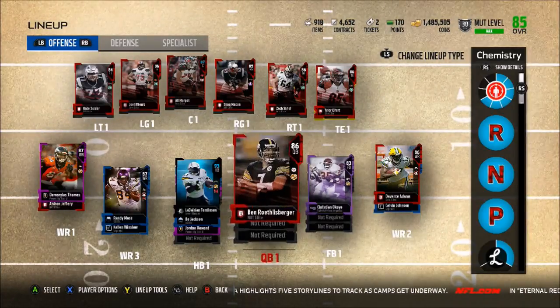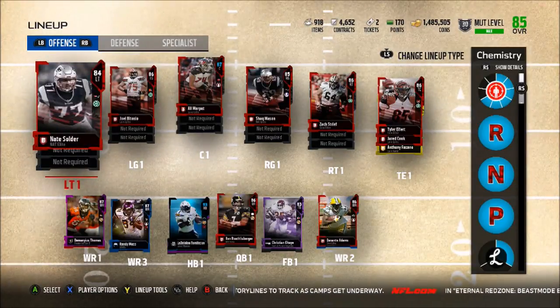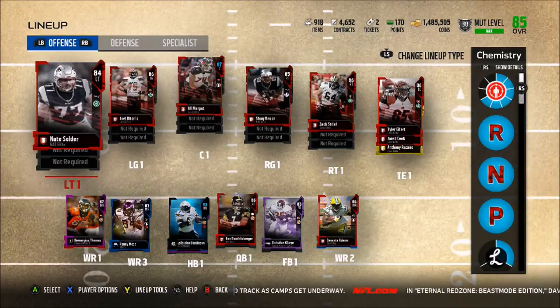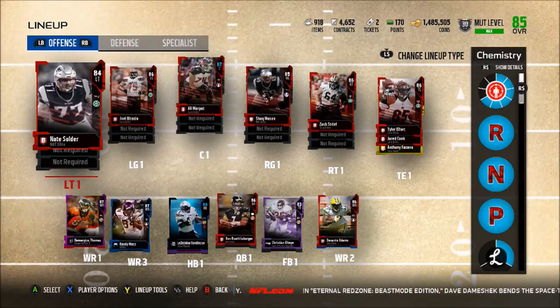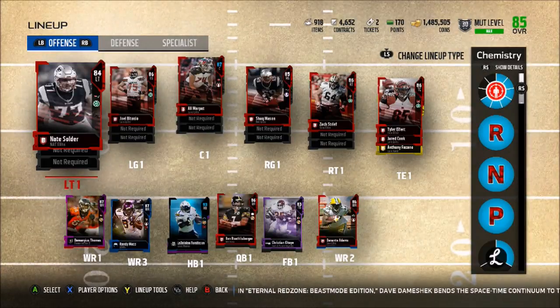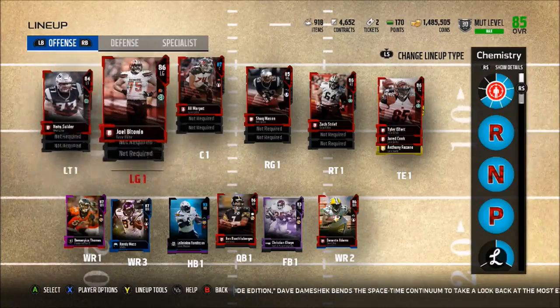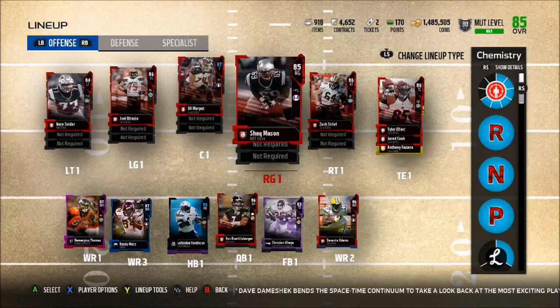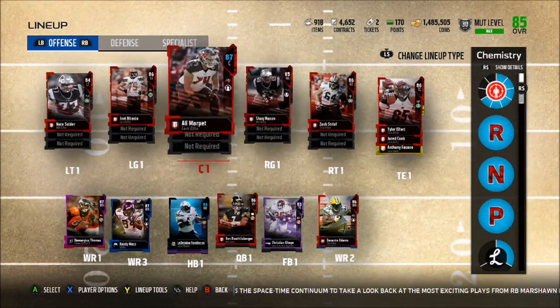We also have 83 overall Christian McCaffrey at the fullback — not too special but decent. At the offensive line we have 84 Nate Solder who is a NAT, so I need to upgrade him and find what sets I can throw him into. There are definitely some way better left tackles in the game, but most offensive linemen are kind of really expensive — like 150K to 200K just for like an 87 overall left tackle. The two positions I want to upgrade are my NAT positions.